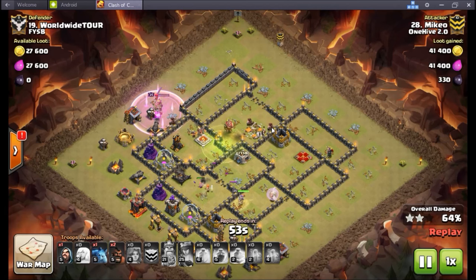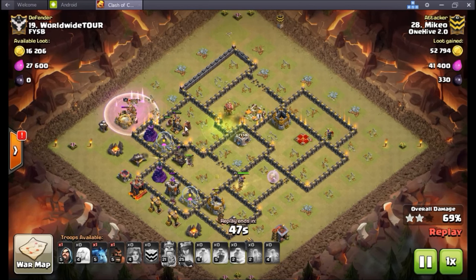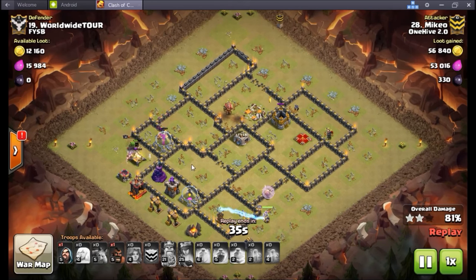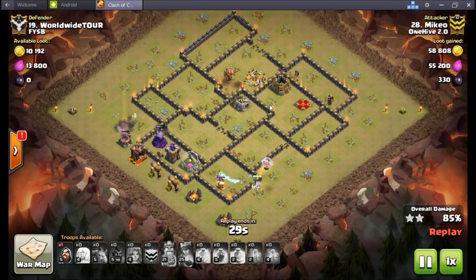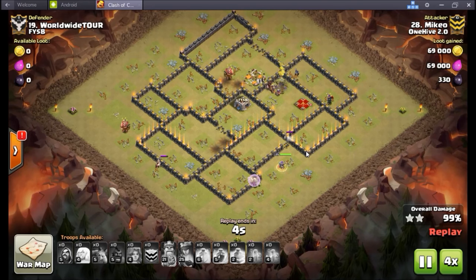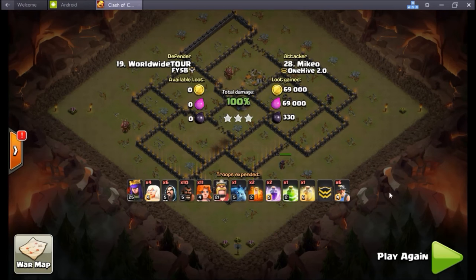I remember watching this attack live thinking 'no, send the other two, if you just send two more you might have got this.' But Mikhail is smarter than me - he drops the miners! He loses three miners to that spring trap, but the miners just worked their way down alongside the king. The king taking out all the trash buildings on the outside kept the miners on the inside of the base so they do some work in coordination. Has a nice early minion down on this storage in a weird location. These two buildings were the only threat to this attack at this point - definitely the queen and the hog and the king are going to take care of the trash buildings. Three-star is imminent - beautiful, three in the bag for Mikhail, nice job buddy.